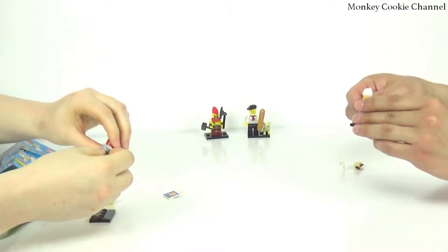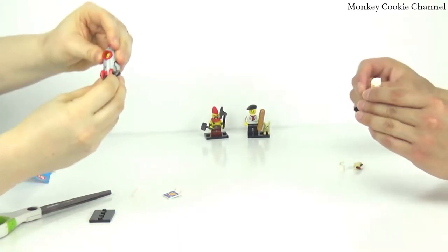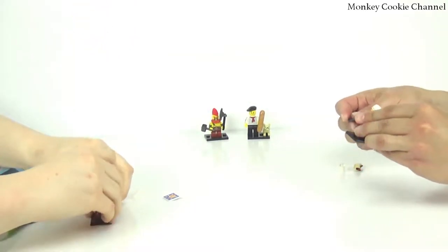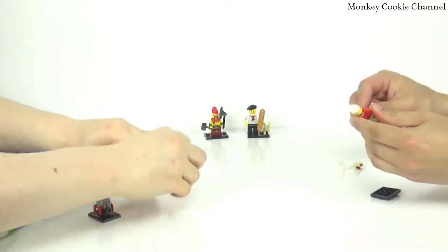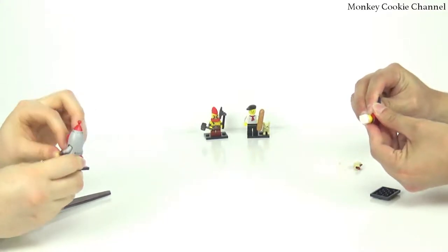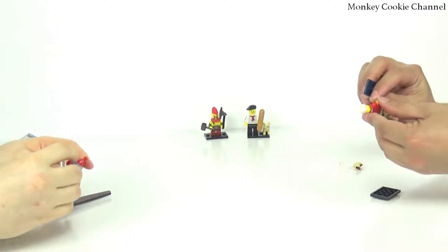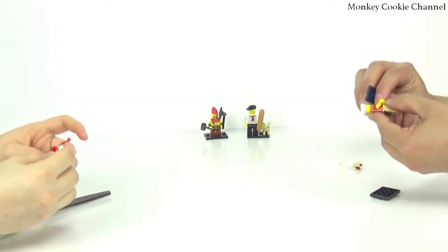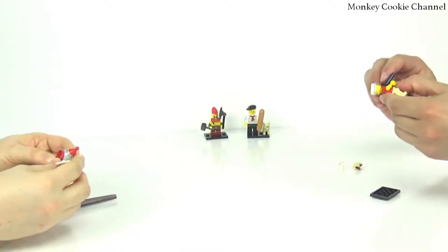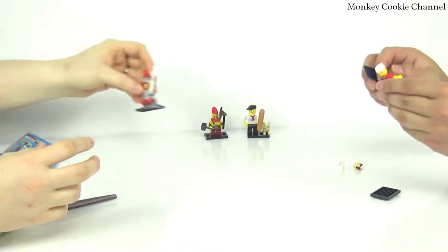He also has little short legs. Spaceship! I like that he has a little astronaut emblem on his shirt, but you can't see it once he then... He's not holding it with both hands in the picture. Rocket Boy doesn't stay on his suit very well — he pops off pretty easily.